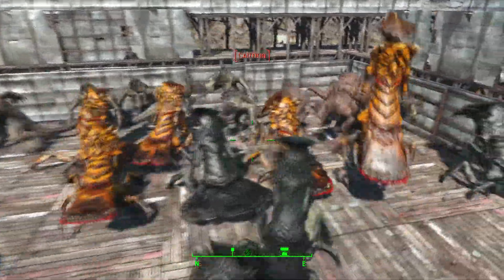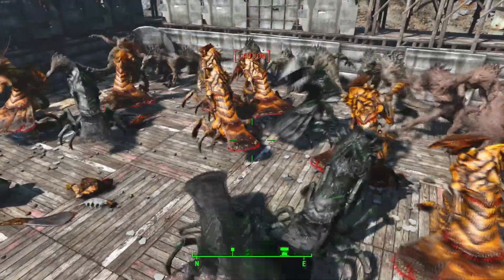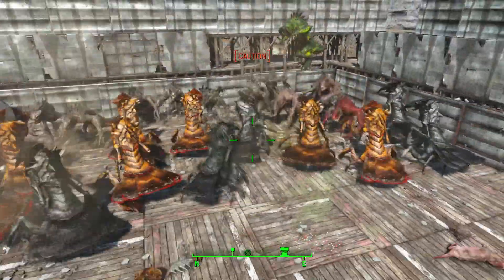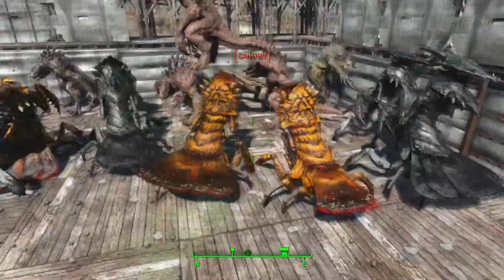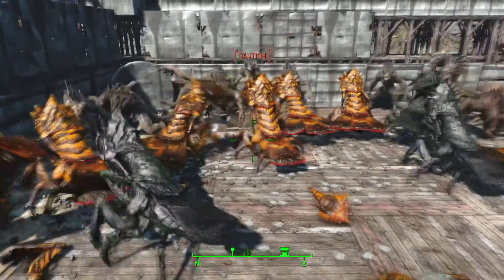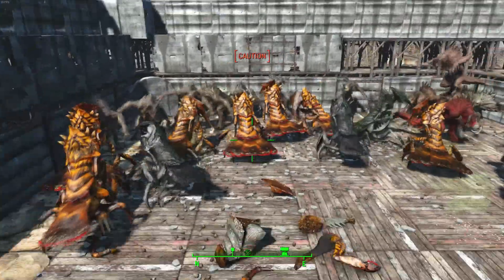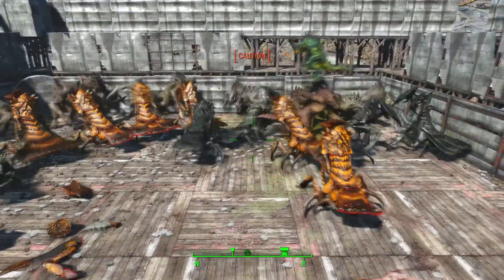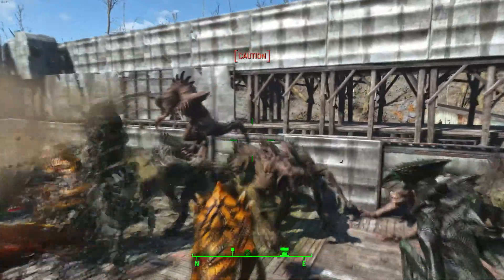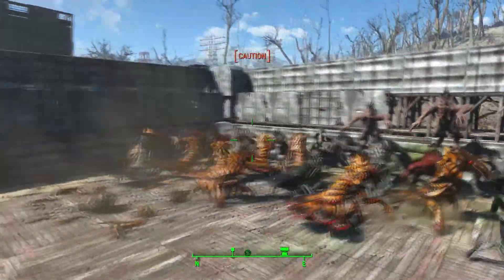I'm still not quite sure what the heck these fog crawlers are. When I saw the previews I thought they were maybe like praying mantises, but it looks like more like lobsters — who knows. Either way, they're pretty badass. Gotta love the chameleon deathclaws with their changing colors, that's pretty cool.